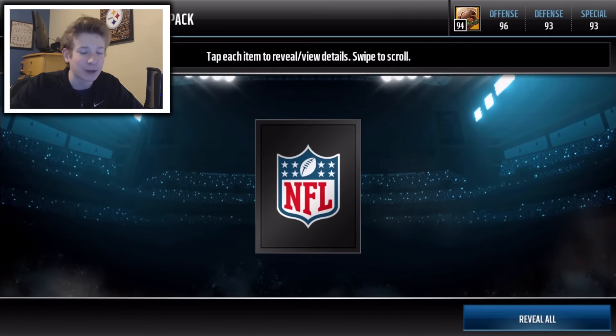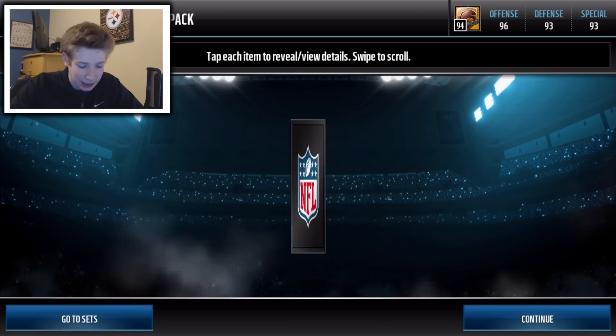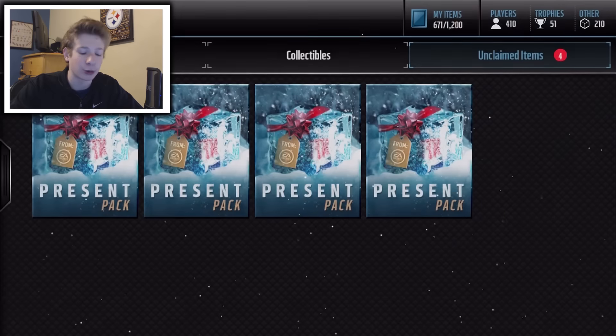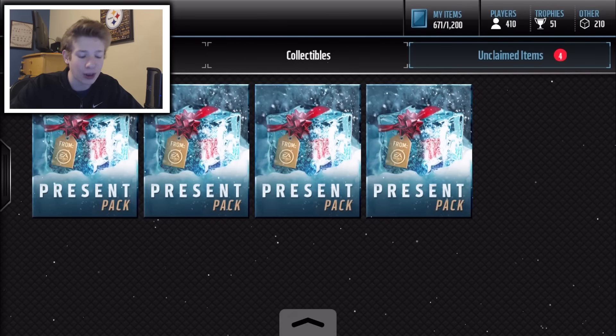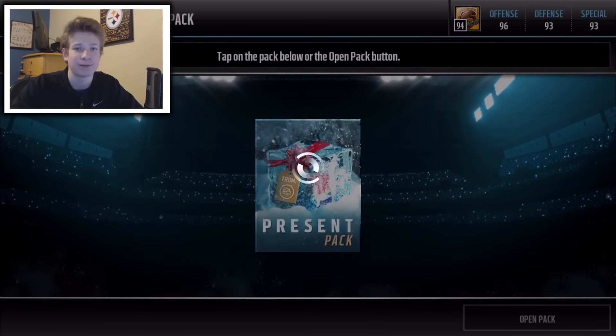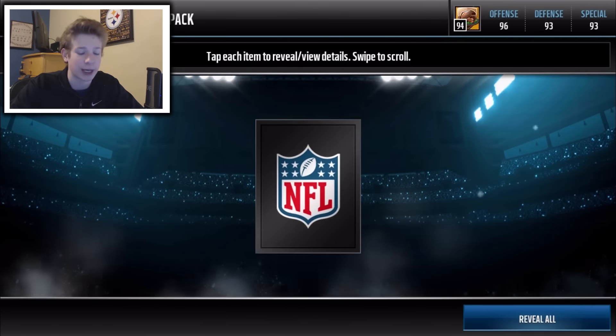Alright, here we go with the first pack. Looking for something good — Snowflakes, Rudolph, Frosty, something like that. With the first one we get out of position player present number 2. I watched some other YouTubers and various people open up some of these packs, and the only thing I saw them pull was out of position presents. So I'm starting to think that that's the only thing you can get out of these packs, but I'm not sure yet.